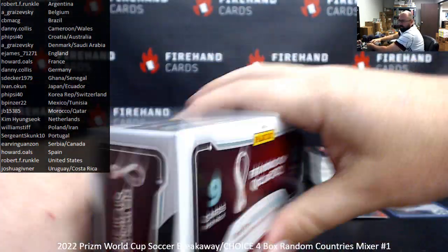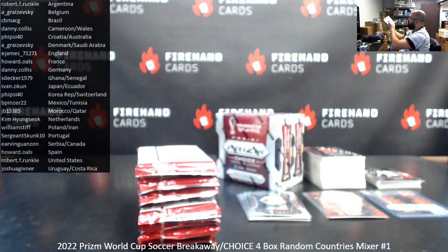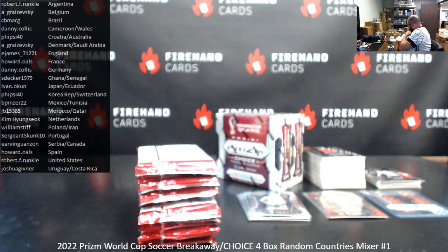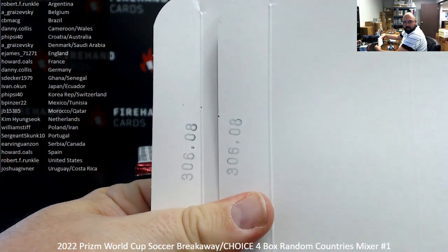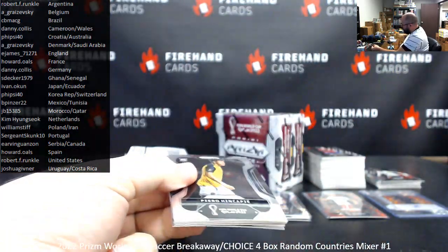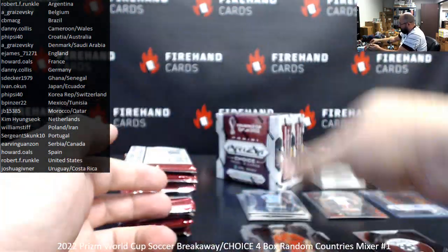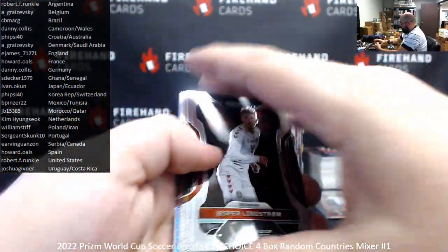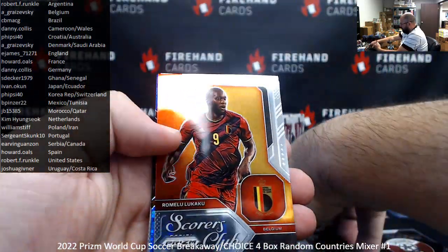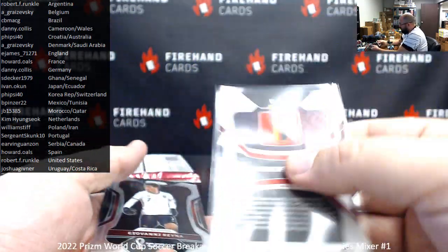Box 2. The two inside stamps on the boxes are the same, and we got an autograph out of the first one. Let's see if that stamp number applies to an autograph in the second box. Luis Suarez, Breakaway Prism Uruguay. Team Crest of Qatar. Romelu Kakku Scorers Club. Kevin De Bruyne for Belgium — got a blue Breakaway here to 49. Belgium, 11 to 49 in De Bruyne.